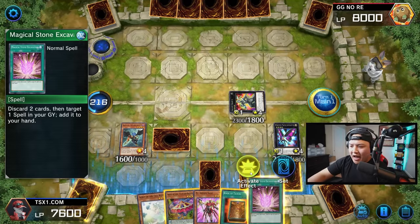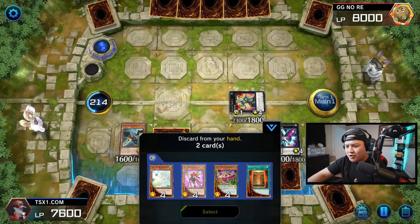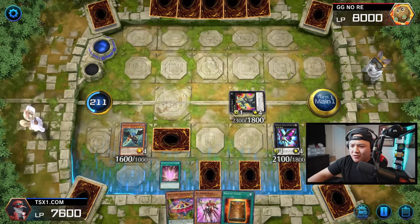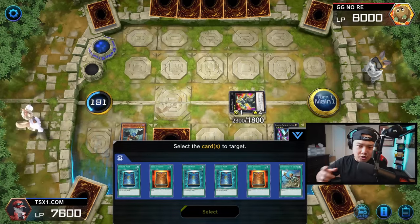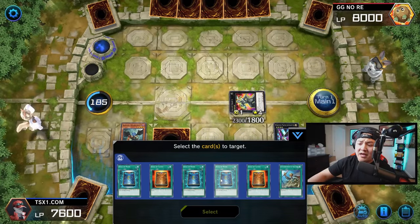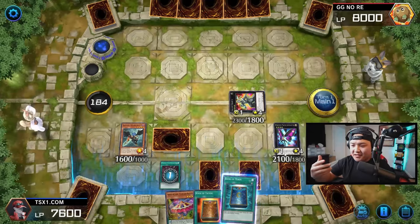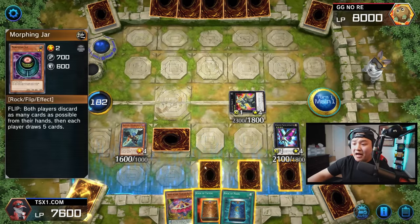Now we're going to activate Magical Stone Excavation and discard two cards — it doesn't matter what we discard. All these monsters in our hand are completely useless as bodies, but sending our monsters to the graveyard is great because we get to recycle those monsters back with Avarice to ensure we can never deck out. Since we already have Book of Taiyu in hand, we can add Book of Moon back to our hand with Magical Stone, then chain Book of Moon once again to flip it back face down.